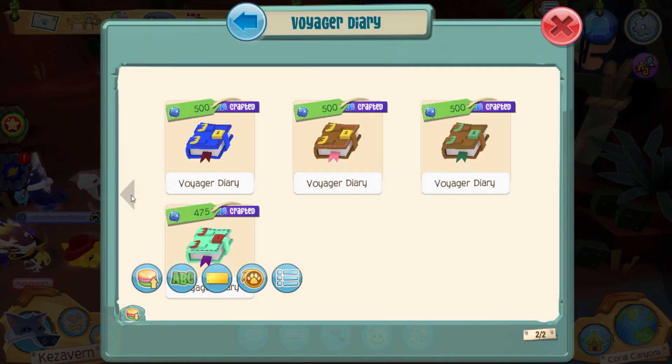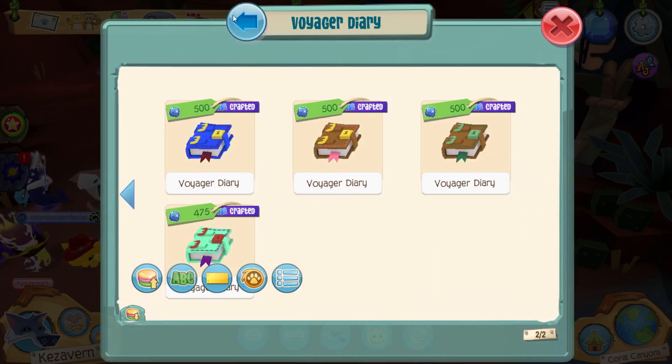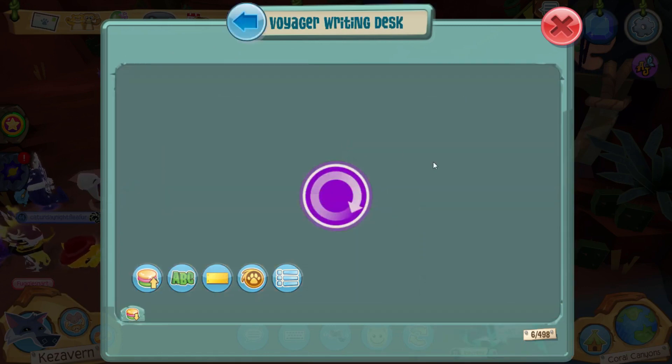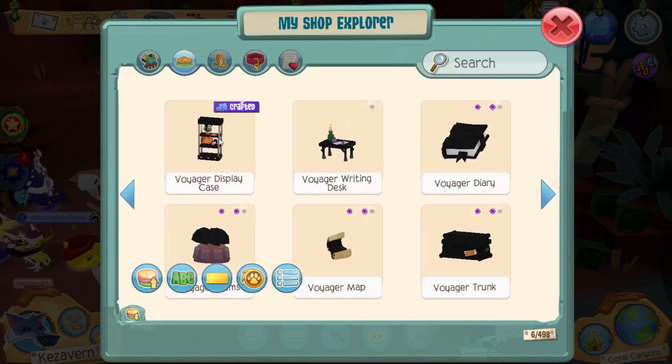Some items are only going for 20 sapphires — it's not going to be worth putting your crafting crystals into those. I think I have at least one Voyager diary, so I could make one of those and try to sell it. It seems to be a little higher than most of the others — I could probably sell it for around 400. Let's see what else I have; I don't know if I have the writing desk, but those ones are selling better.